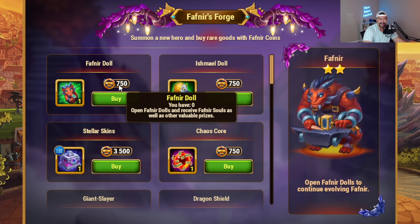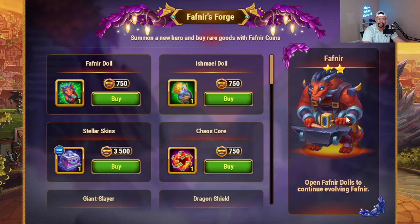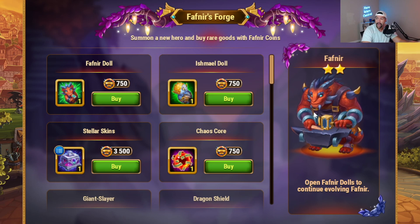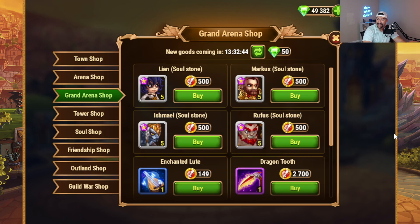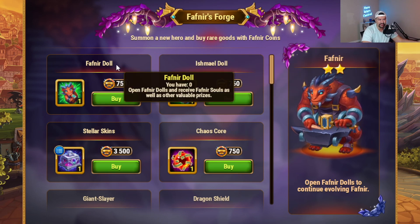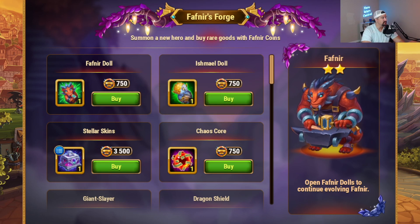Ten dolls times 750 coins is 7,500 — that's 500 less than the 8,000 you need for the direct purchase. If you buy the 8,000-coin item after you summon Fafnir, I think you just get 30 soulstones, but I'm not 100% sure how that works. You can chase Fafnir — get Fafnir, summon Fafnir, evolve Fafnir up to six stars by continuing to buy Fafnir dolls. You can also build Ishmael, which I would not recommend, because Ishmael soulstones can be had elsewhere. You can see in the Grand Arena shop you can just buy Ishmael soulstones at any time, and the other contents of the Ishmael dolls are going to be the same as the Fafnir doll contents.